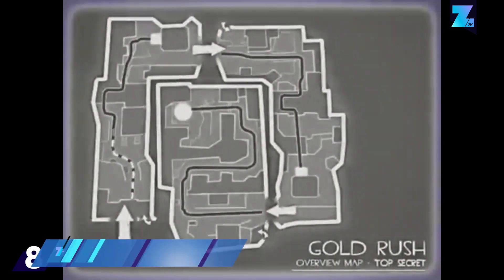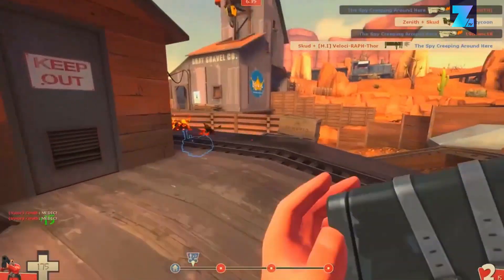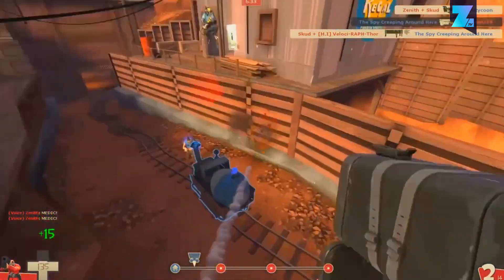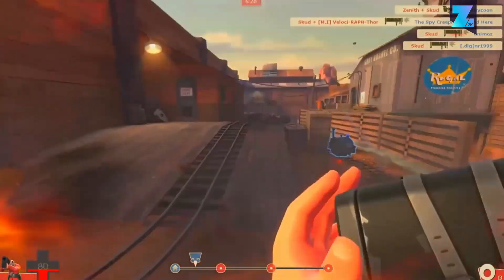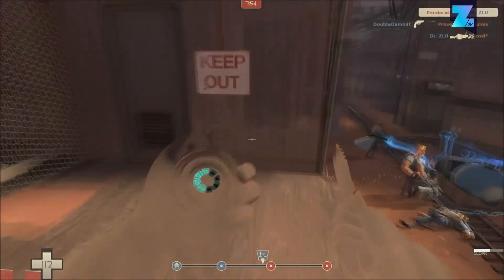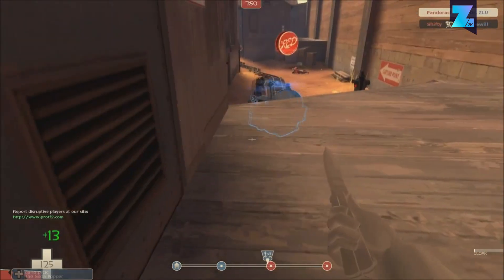Gold Rush is a classic map in Team Fortress 2 that really shows how much fun a payload gameplay mode can be. One team has to stop the other team from pushing a mine cart full of explosives through a desert mining town. Its near-perfect balance makes for some extremely close back-and-forth matches.